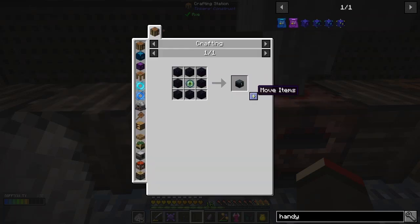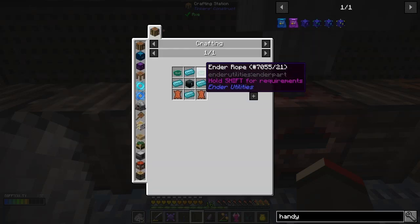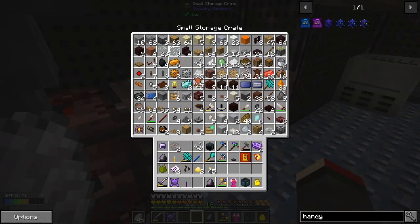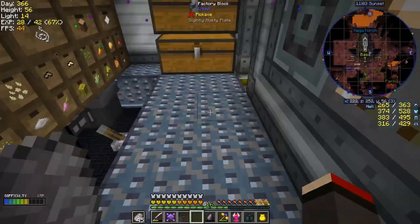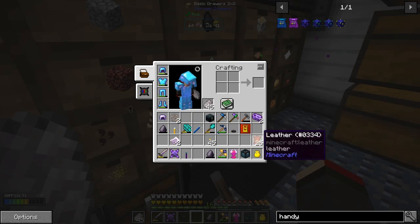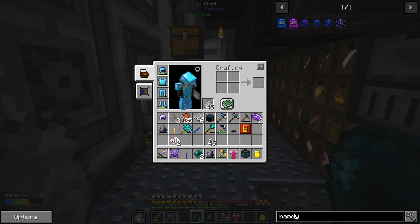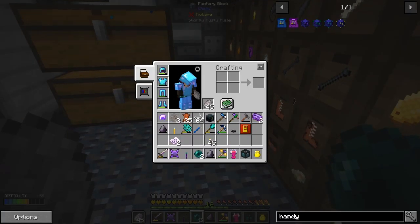So we have an ender chest. We need some ender rope - I'll need some string and leather. We've got plenty of string and plenty of leather and enough ender pearls. Let me take all those leathers. I was just outside doing the endermen when I got some bits and pieces. We need some ender pearls - I think we need two of those - and some string. I'll take a stack, that'll do.